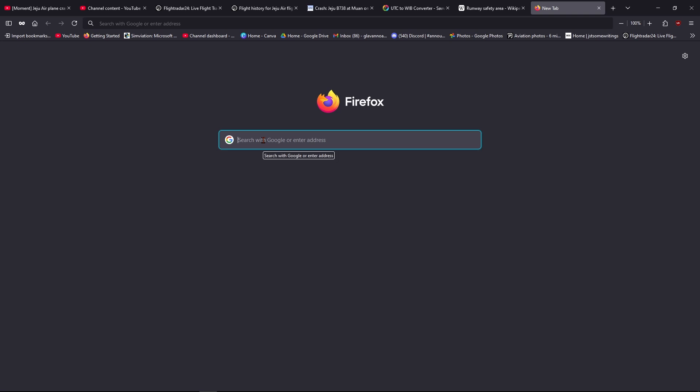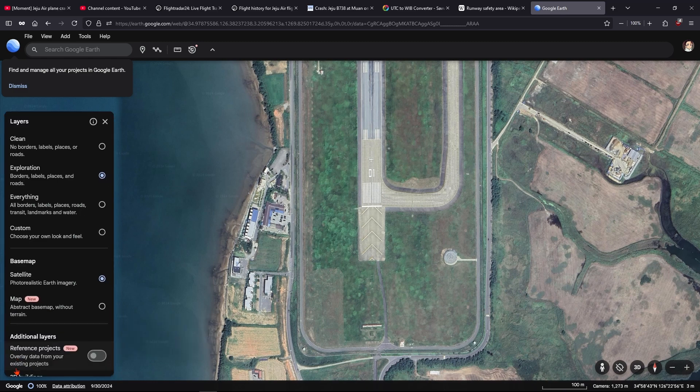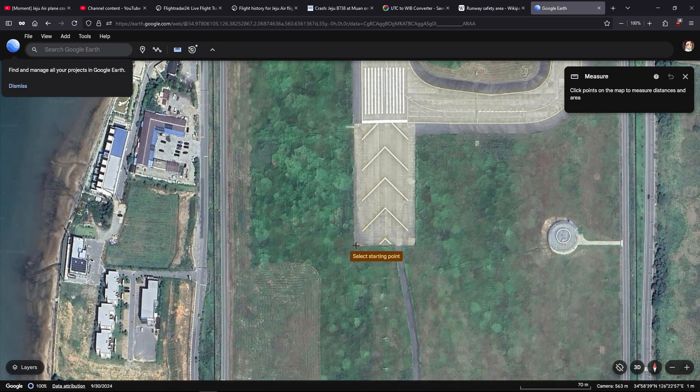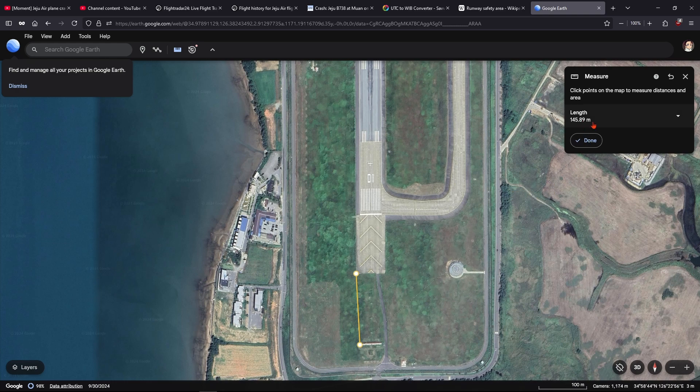Now let's go to Google Earth. This is where the accident happened. Measuring from the runway end, the concrete block was only 145 meters away from the clear zone — well short of the recommended 300 meters.